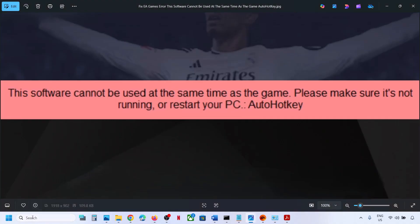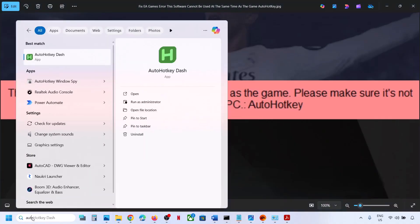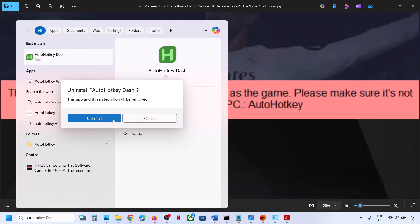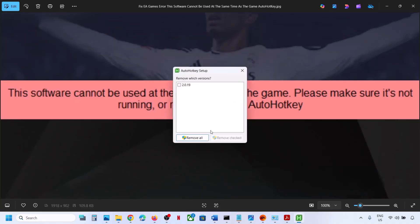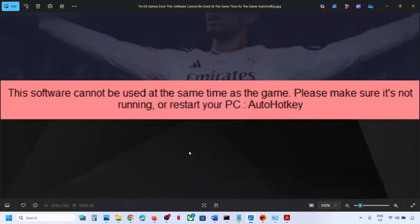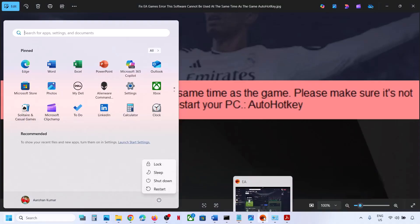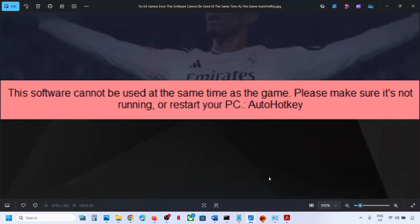If that is still not working, you can just type in AutoHotkey, then make a right click on AutoHotkey and then click on Uninstall. So if you don't need it, you can uninstall it. Once you uninstall it, restart your computer. After the system restart, you can launch the EA game and you should not receive this error.